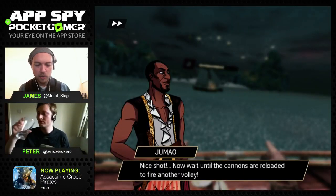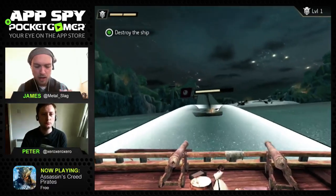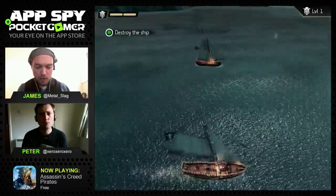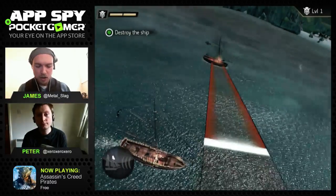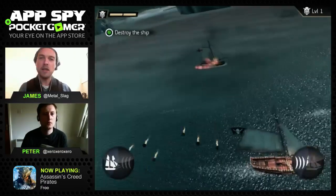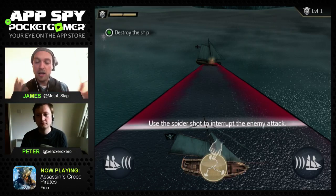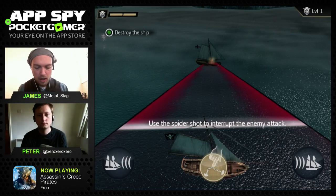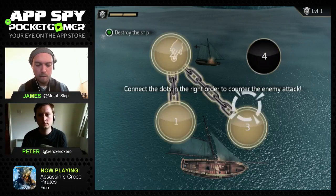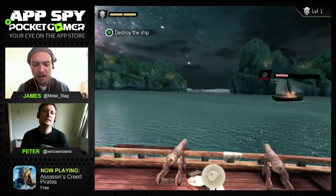I wait for the cannons to reload, tap again, move left and right to choose my shot, and release - another bang-on shot. The ship is about to be destroyed so I tap the left side to dodge left, then swipe right to dodge the other group of cannons. Now this guy is about to take a massive broad-spectrum shot. I can't dodge it, so I use the spider shot - I join these dots in order and that interrupts his attack. It's very arcadey.